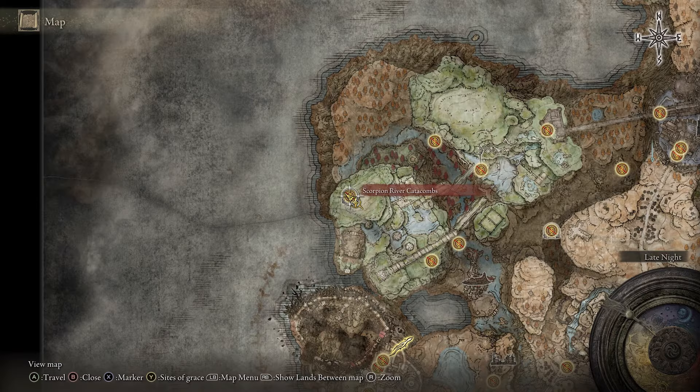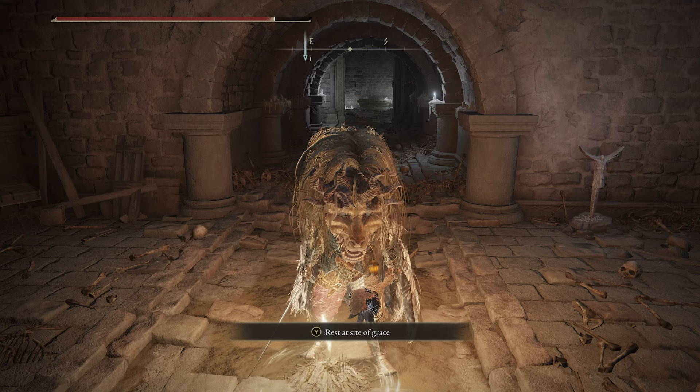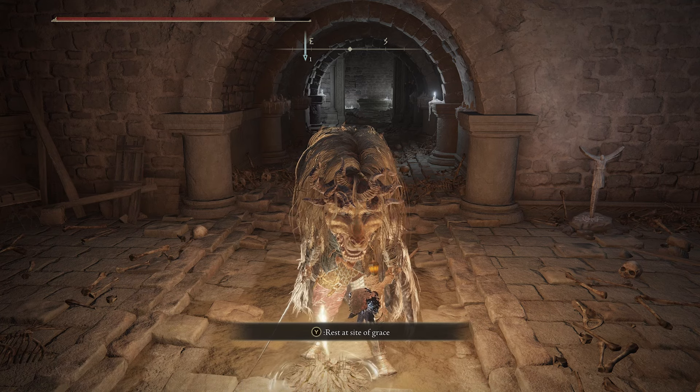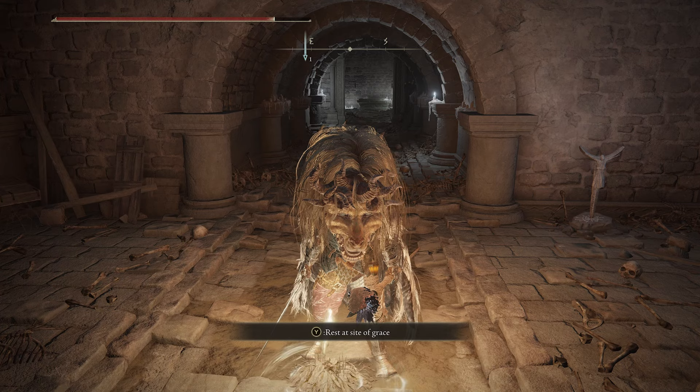From the Scorpion River Catacombs Site of Grace, if you just want to follow me, I will guide you through the catacombs to the incantation. You should know that these catacombs have eyeballs that give you death blight, so it would be advised and very helpful if you brought some rejuvenating boluses along with you to alleviate the death blight buildup.